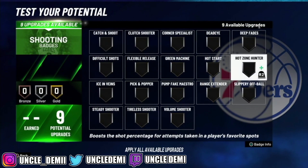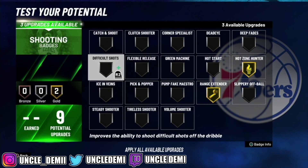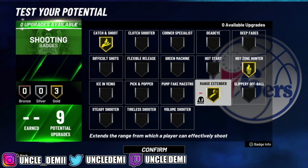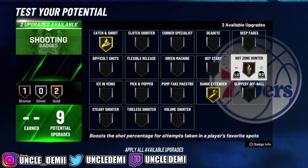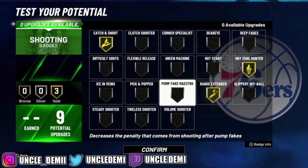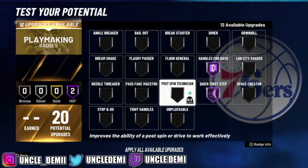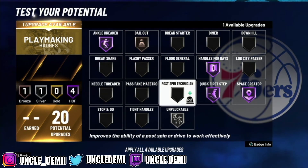On the shooting side, if you're going to ISO, you can go Hot Zone Hunter and Range Extender — do not get Green Machine, you ain't greening like that. You probably want to go with Catch and Shoot to be honest, since you're not trying to shoot a lot of three-pointers. If you want to play lockdown and sit corner, go corner-shooting badges. For playmaking, go Handles for Days, Quick First Step, Unpluckable, Bailed Out, Ankle Breaker, Space Creator — or swap in Dimer if you want to help teammates.